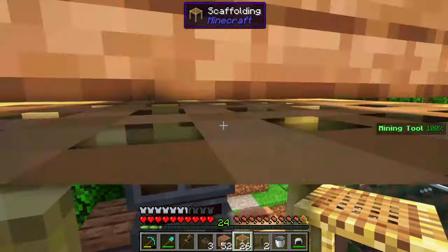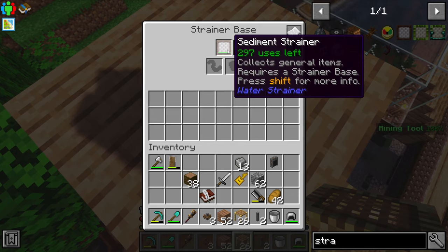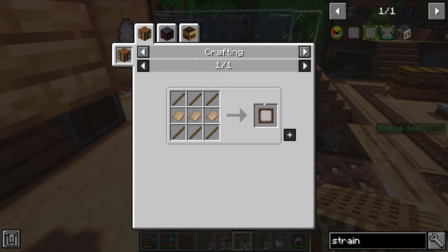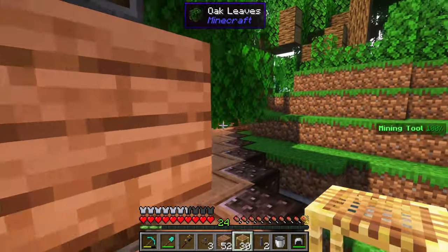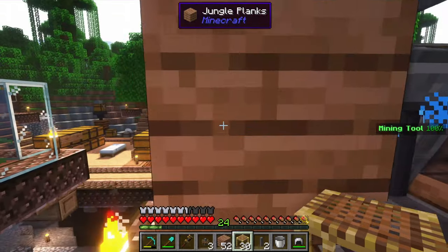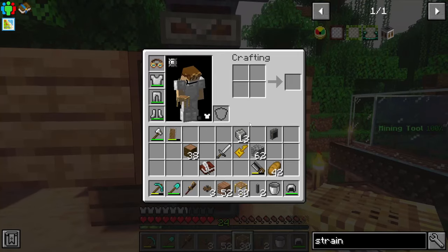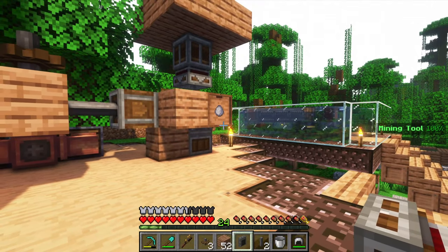You have to put water on top of the strainer base, and then put the strainer into the base. Each strainer only has 300 uses, so unfortunately we're going to have to replace it periodically — but they're relatively cheap. With each use, you have a chance to produce clay, orange sand, white sand, or regular sand. If it produces a clay ball, it gets immediately sucked into the drawer. The cool thing about these drawers is they create a really awesome early game filter — you can pull only certain items into them if they're locked with just that item. It's a really great way to make an early game item filter.